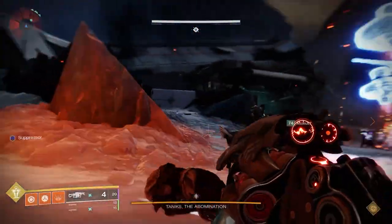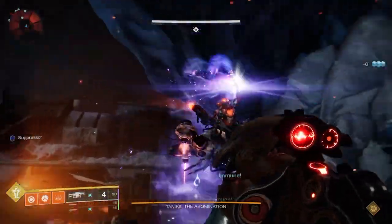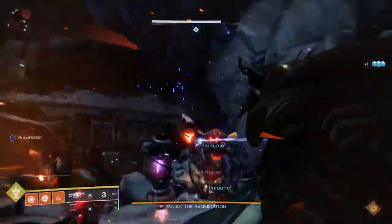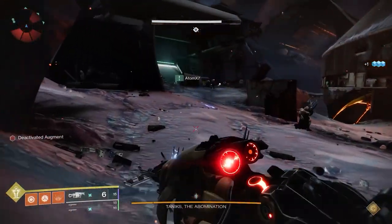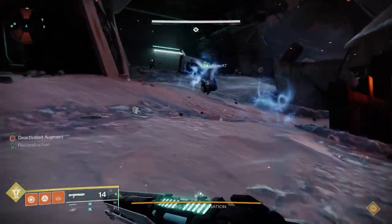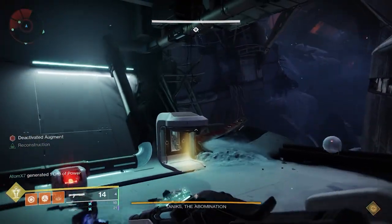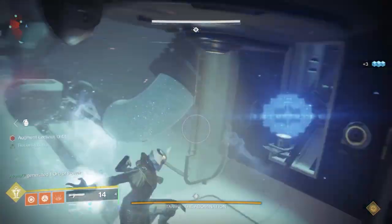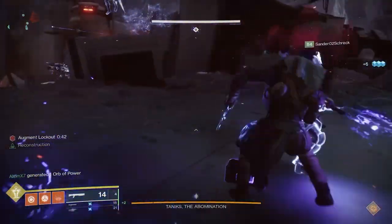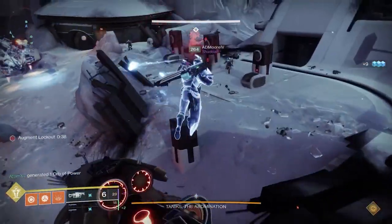You're going to want to kill ads in each of the areas and have everyone split up — two people go to each area: the blue, orange, and the spawn. For the actual roles, the operator spawns at spawn, the scanner is at the blue area, and the suppressor is at orange. Make sure those role players go to their designated areas, then you kill ads until Taniks goes to one of the three areas.